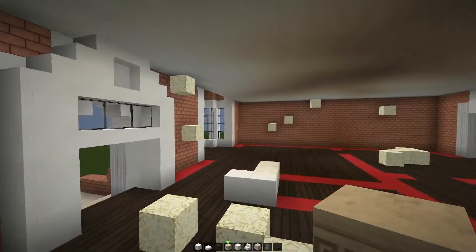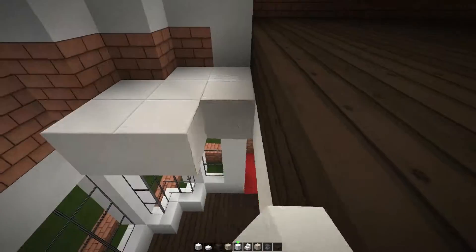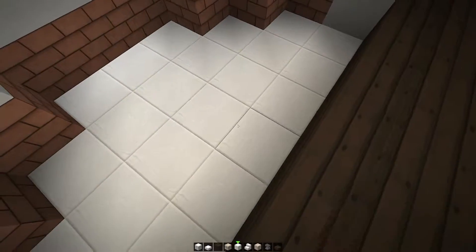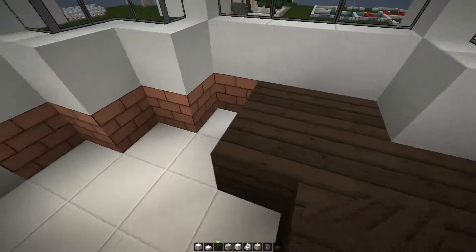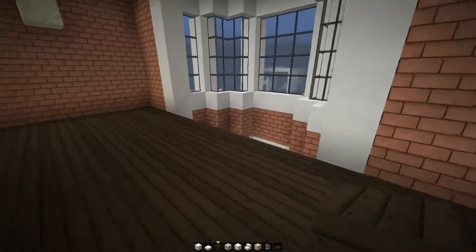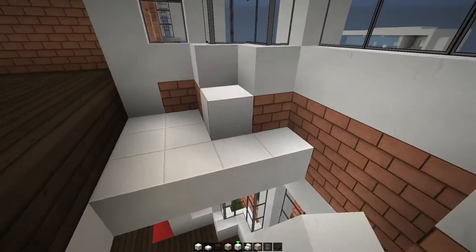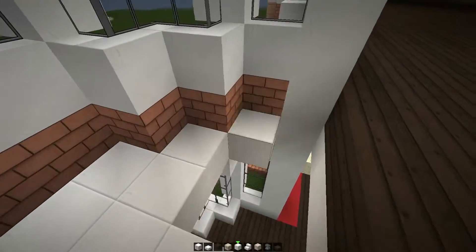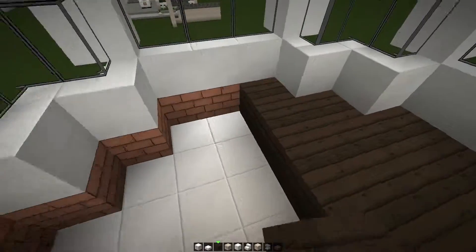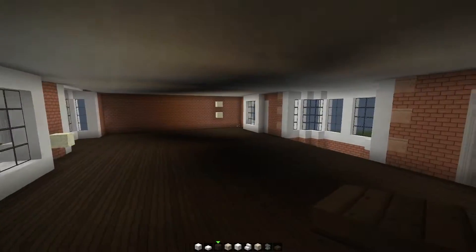Okay, here we are, we are back inside our house. Our first duty is to fill in the gaps here, just as we've filled in our ceiling. We're going to lay down the quartz first, like so, and then the dark oak wood planks. You don't have to use these materials, by the way — it's not set in stone, if you'll pardon the slight pun. You can vary.